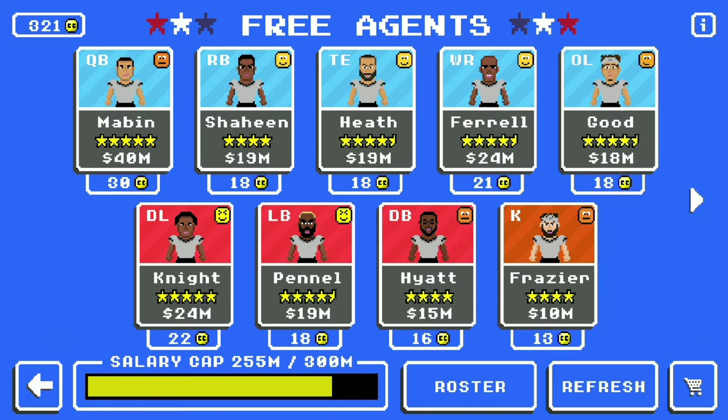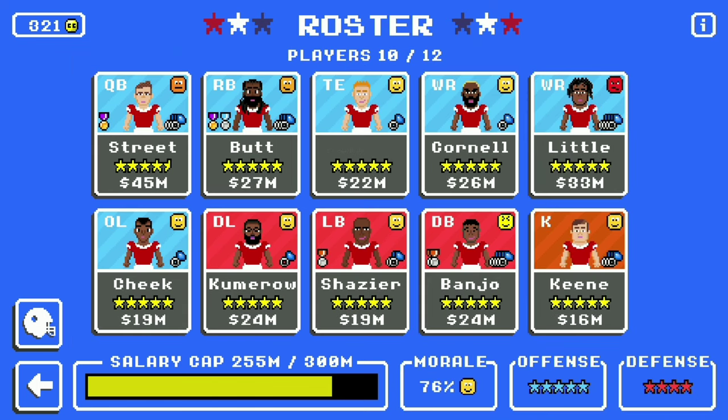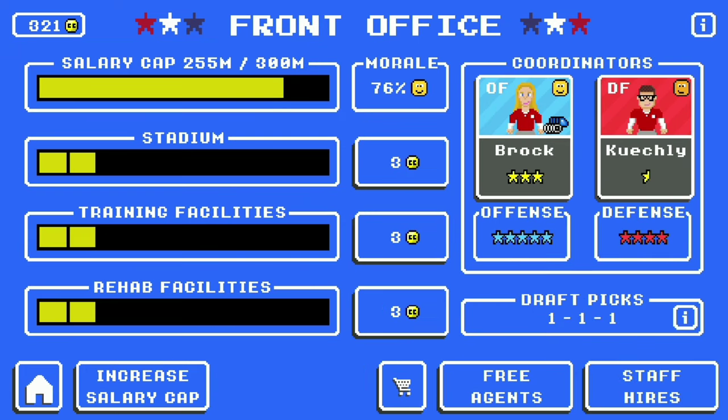Alright, this is very important. You have to go to the roster from that screen — you can't go home and do the roster. You have to press this roster button. Do that, and then you have to press this helmet button from the screen, and then rest all, then unrest all. Then go home.